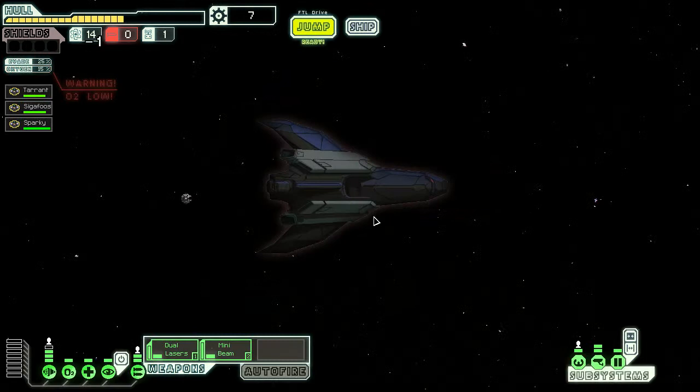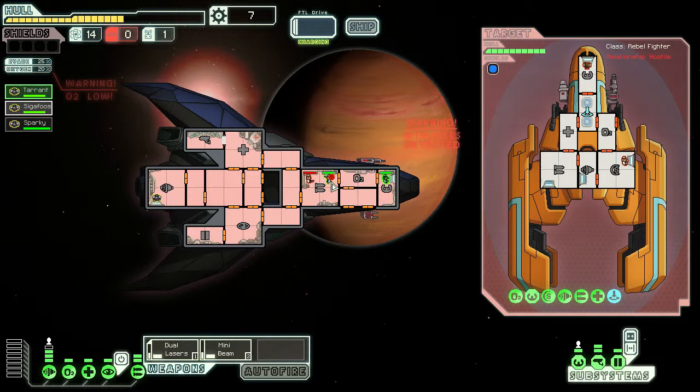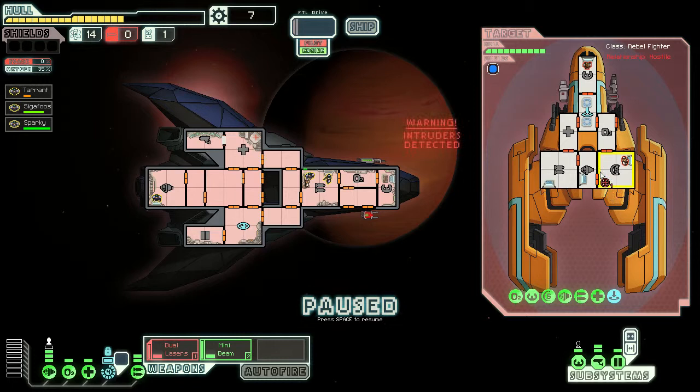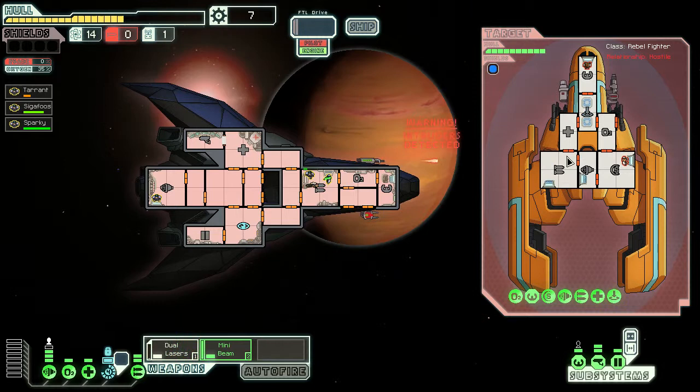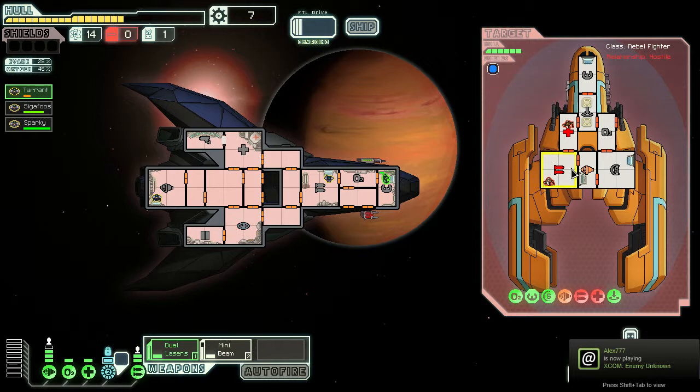Possible ships detected over here — let's see what we can do. A border ship — let's try to fight that off. Here comes the missile — excellent. All of our weapons are ready. The dual lasers are going to take out the weapons; as soon as the shields are down let's take our mini beam. Beautiful — get back there. That is about as good as I think we can expect.